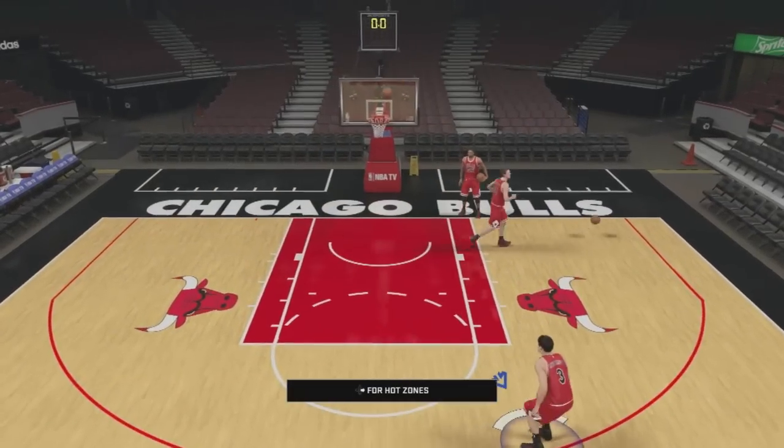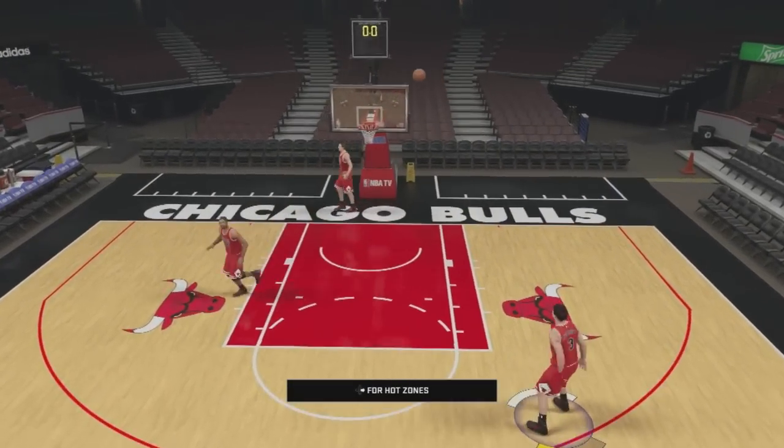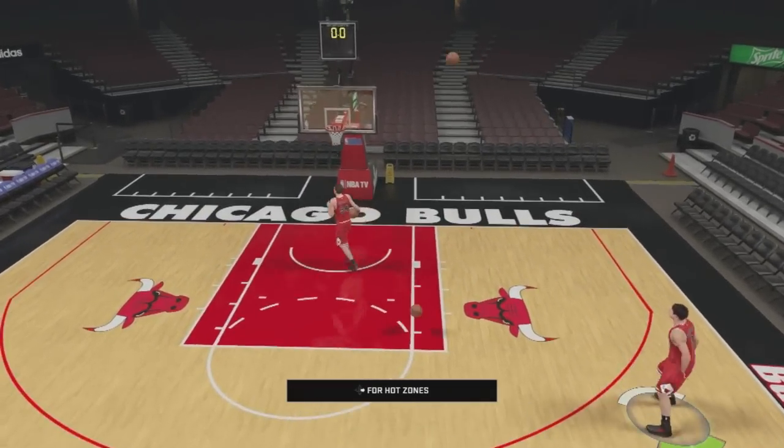Yo yo yo, what is up guys? I'm going to let you guys watch the Doug McDermott shoot around for a little bit. I want you guys to pay attention and see if you notice anything different — anything with his body motions or body movements that gives away a release point. I'm going to show you what I mean in the second portion of the video with Clay Thompson.